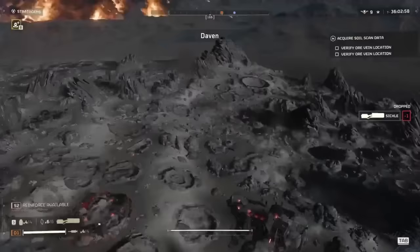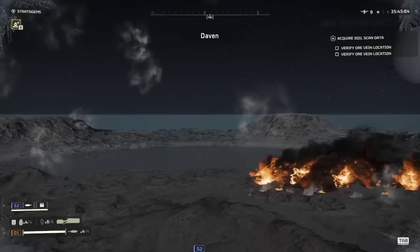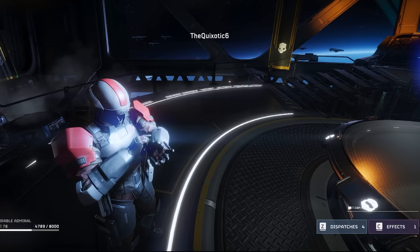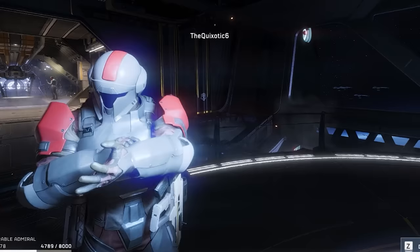Some new experimental tech: these Helldivers are able to extract without the help of Pelican One — emphasis on experimental. Extraction request confirmed. When you type in chat, your Helldiver will now type on his little arm pad. This is a pretty cool update — adds to the immersion quite a lot.